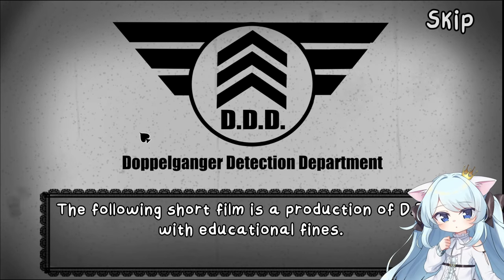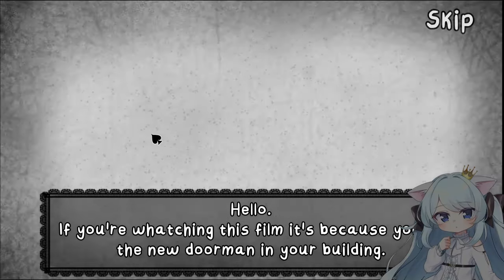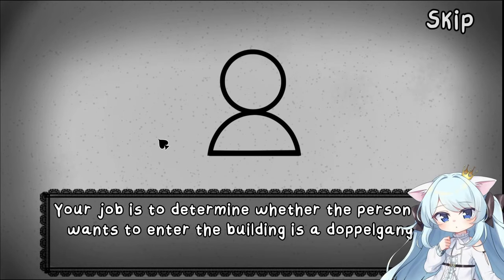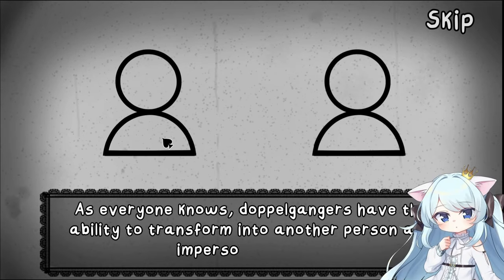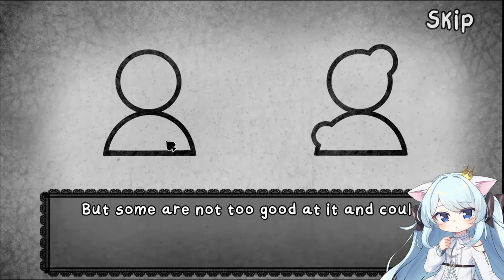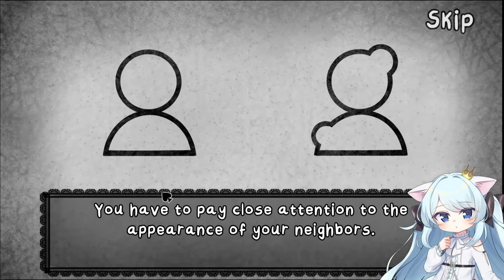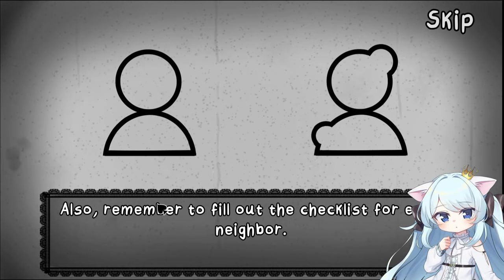The following film is a production of DDD with educational fines. Does that mean we get sued if we leak this? If you're watching this film, it's because you're the new doorman in your building. Your job is to determine whether the person who wants to enter the building is a doppelganger. As everyone knows, doppelgangers have the ability to transform into another person and impersonate them. And if they get inside, they'll kill you. But some are not too good at it and could generate imperfections.